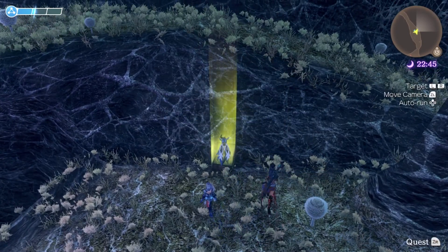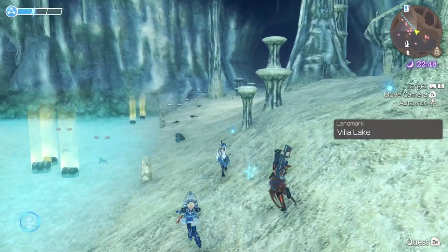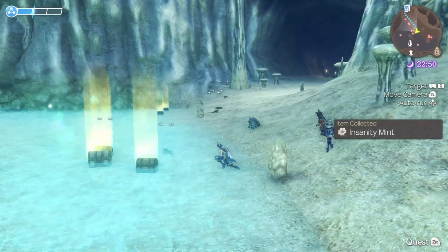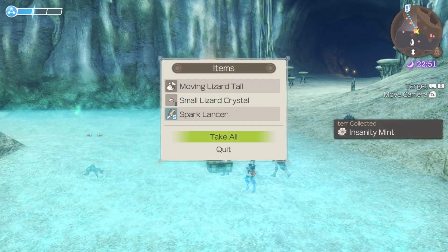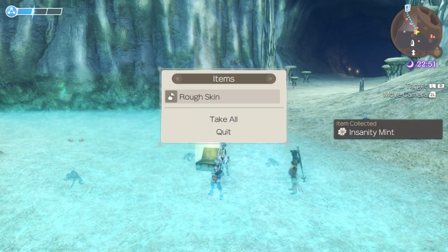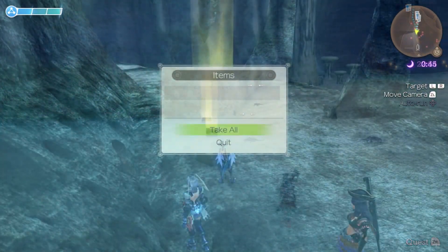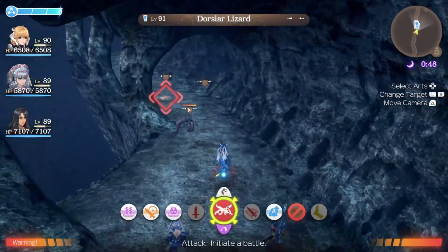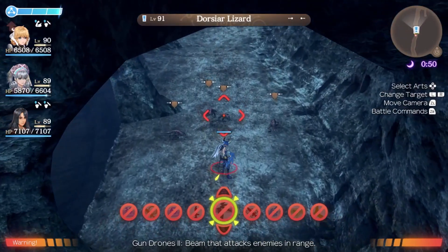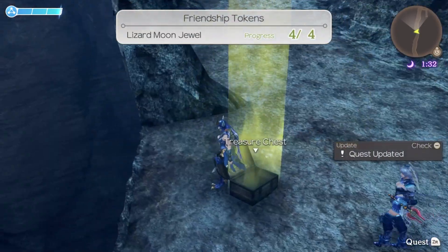Walking back to Villier Lake and then manually to the bone corridor where there's a good deposit of lizards. Only one jewel from all those first lizards — a bit obnoxious. Another batch here, and there we go — that's our final jewel. Let's return back to Moritz.